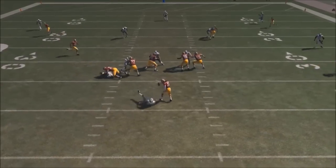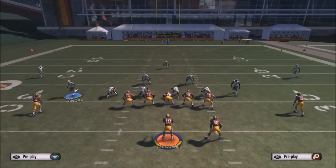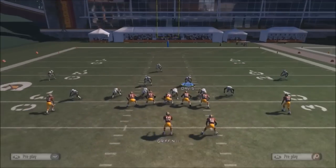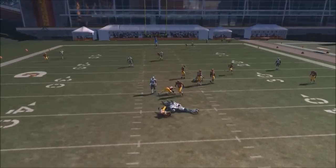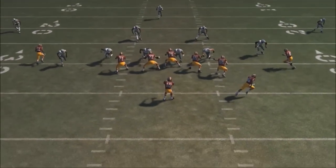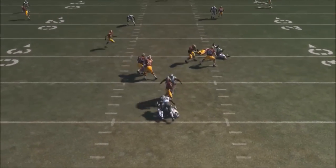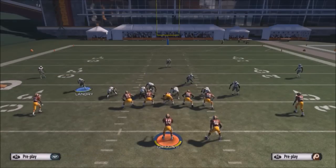One thing you will notice is that, out of all the A-gaps that I've used, found, and seen, this is probably one of the fastest ones I've ever seen so far this year. The reason being is because he's coming straight at the quarterback — not at an angle — because of where we're blitzing him. He gets that straight shot to the quarterback, which makes it a lot faster.